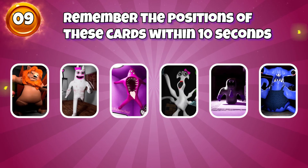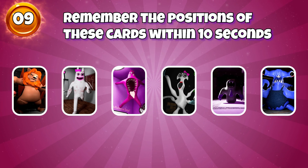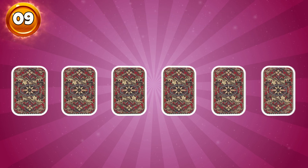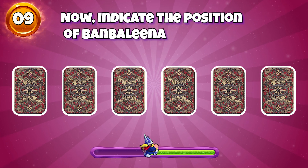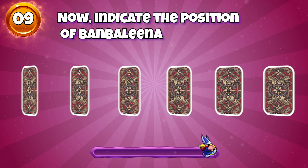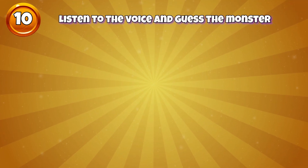Round 9 — remember the positions of these cards within 10 seconds. Now indicate the position of Bandolina. This is the correct answer. Round 10 — listen to the voice and guess the monster.